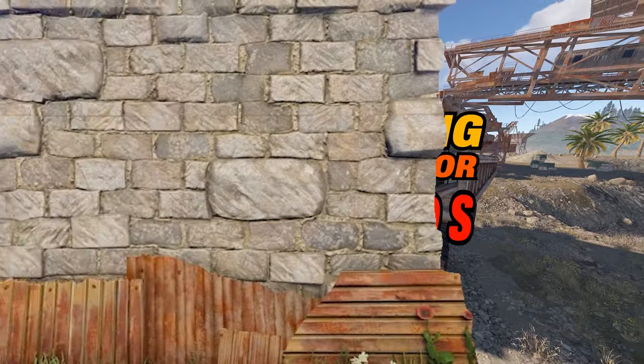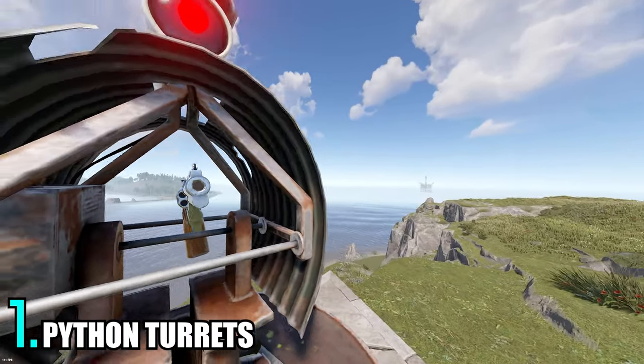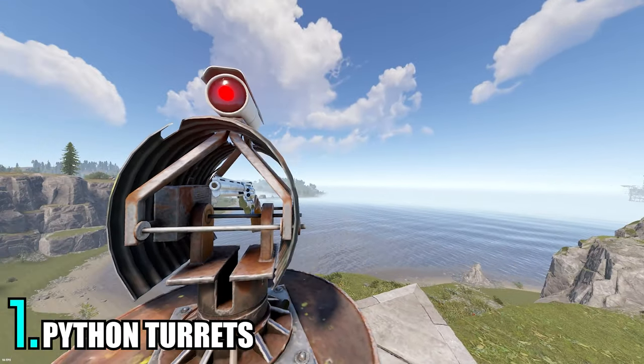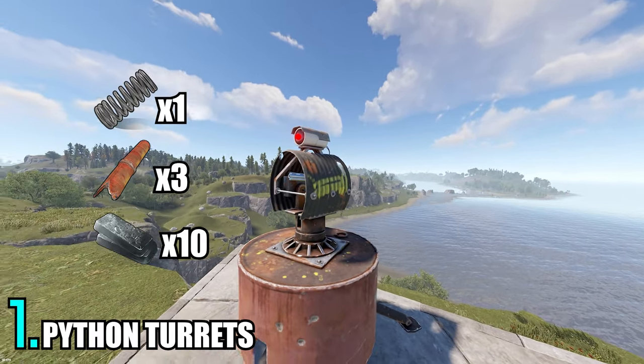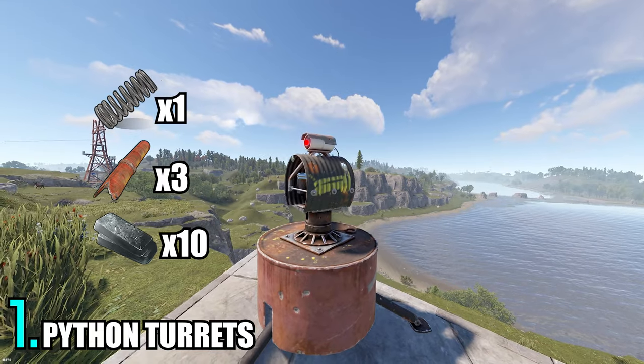Number one: did you know that out of all the weapons in the whole game, a Python is the most efficient for turrets? It does more damage per second than any other weapon, including the MT-49 and AK. They're also very cheap to craft and use pistol bullets, which are slightly cheaper than rifle bullets.